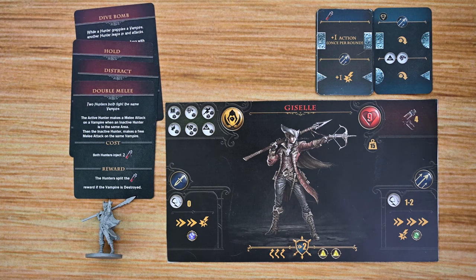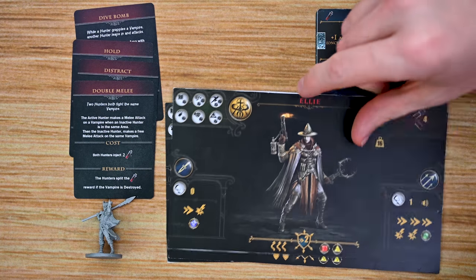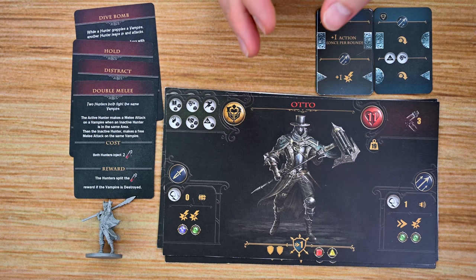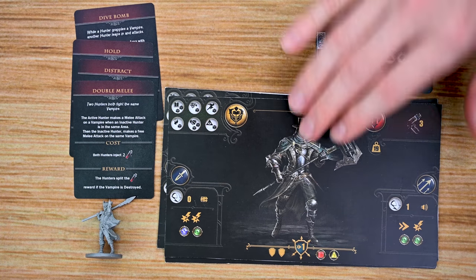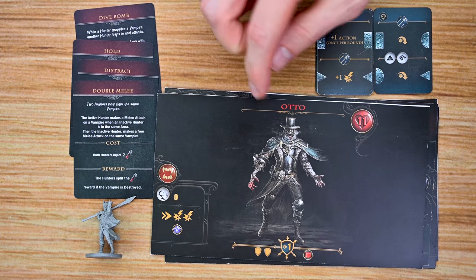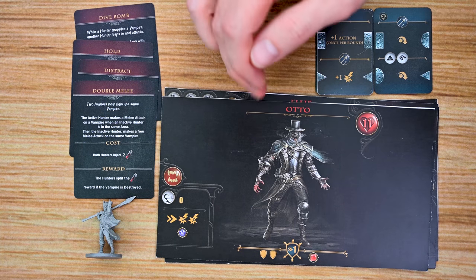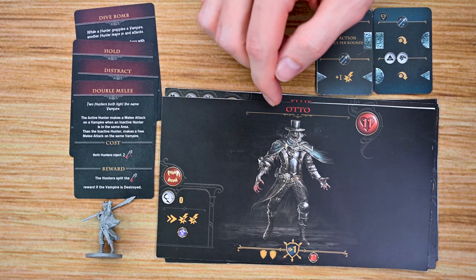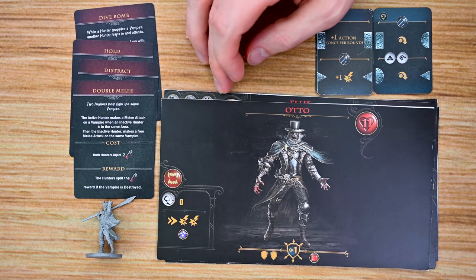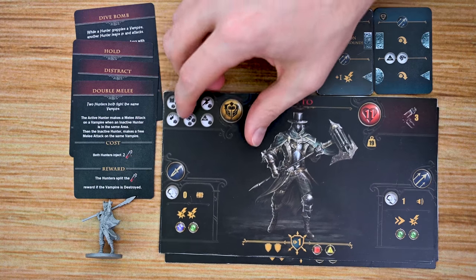There are going to be four main characters in the game: Giselle, Kurt, Ellie, and Otto. Each one will have their own specialties and stats. In the advanced mode, you can also choose to play where, when you die instead of dying, you're going to be turned into a vampire and work against the other players for the rest of that game. As long as the players survive, they can take you to a church and revive you to turn you back into one of their teammates.